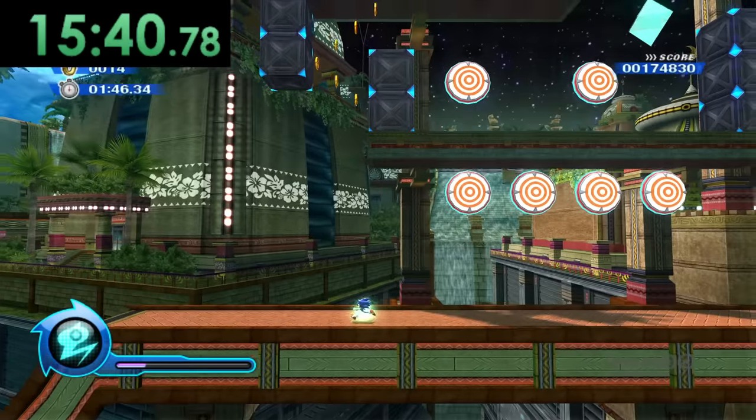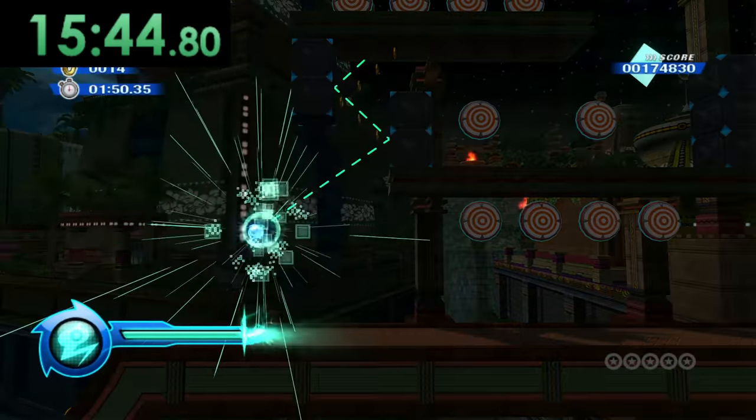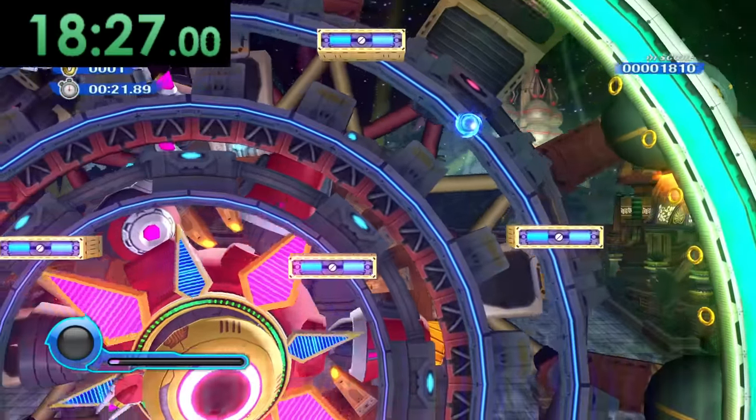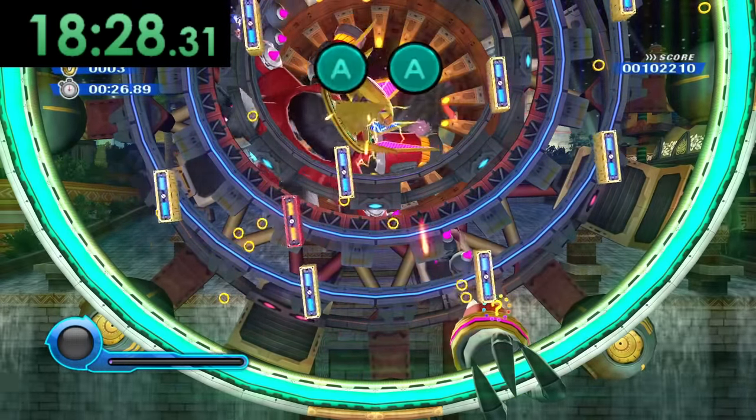Next is Sonic Colors. After the first couple of stages it became clear there's no fire. So we move on. Fortunately, once we get to the Tropical Resort boss battle, he actually spits out fire and rings once we defeat him.